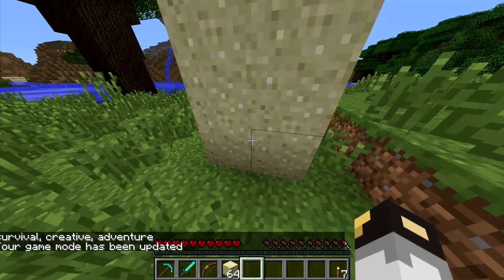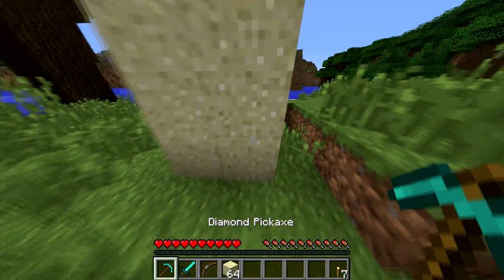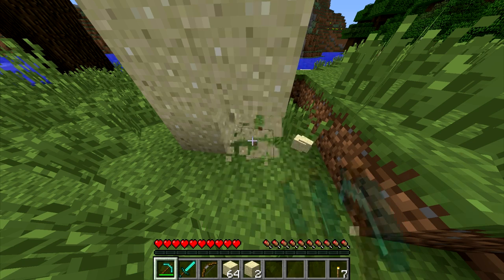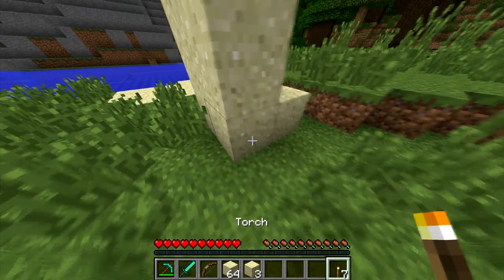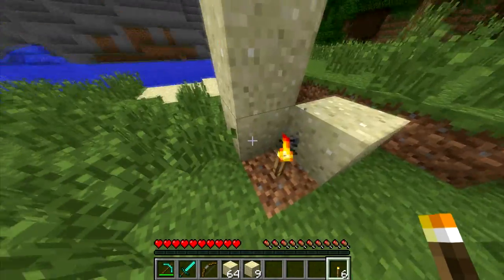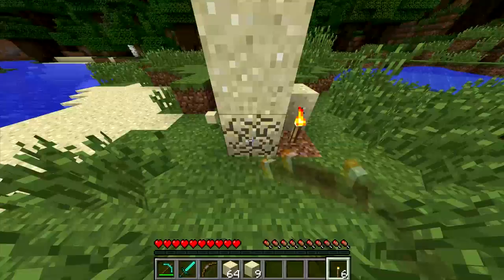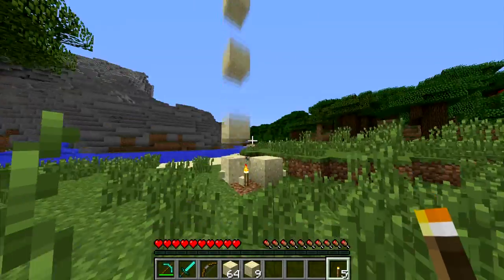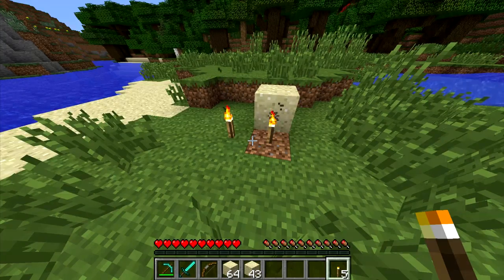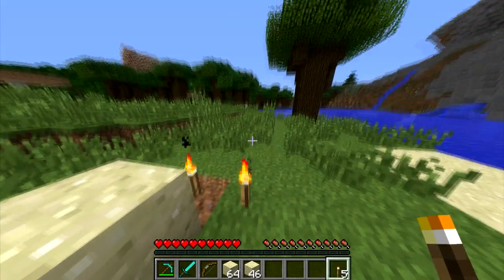If you're mining and suddenly there's a wall of sand in front of you near a body of water, most people just stand there and pick at the bottom block one by one. There's a quicker way: grab a torch, break the bottom block, and the instant it breaks, place the torch. The torch will break everything above it. Even if you mess it up it saves way more time than breaking them one by one. This works with gravel and anything else that falls due to gravity.